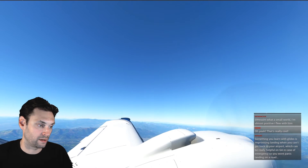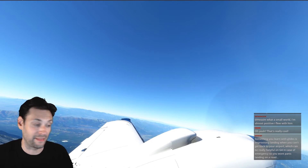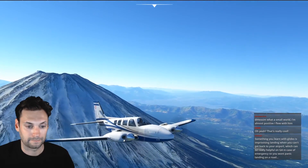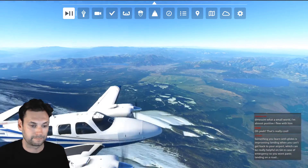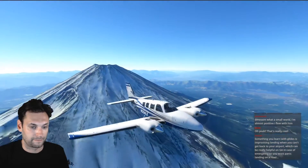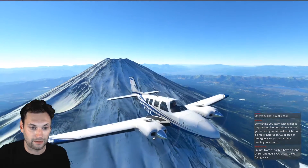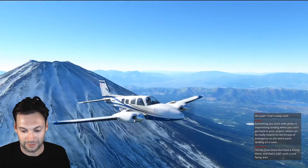Something you learned with gliders is improvising a landing when you can't get back to your airport — you're always looking for a place to land. I think that's a good spot right there. That looks nice. Smile for the thumbnail, little Baron. There you go. Good job, buddy.